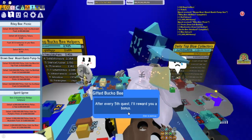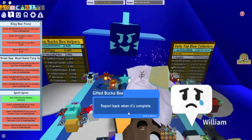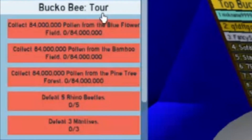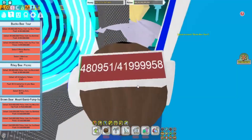After every fifth quest, I'll reward you with a bonus. And after certain milestones, that bonus may be truly brilliant. I've loaded the next quest into your quest menu. Report back when it's complete. So we just got Bucko B Tour, and for this quest we need to collect 84 million pollen from the blue flower field, collect 84 million pollen from the bamboo field, collect 84 million pollen from the pine tree forest, defeat five rhino beetles, and defeat three mantises.